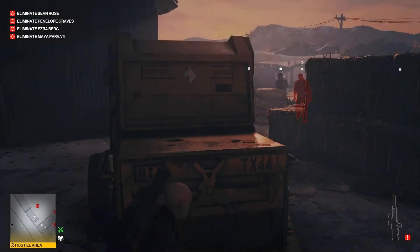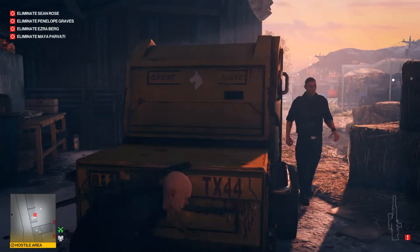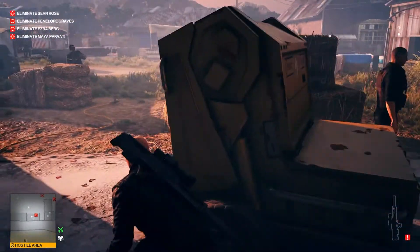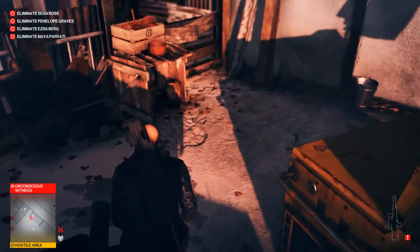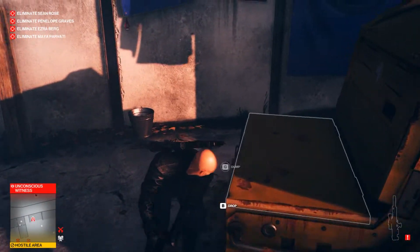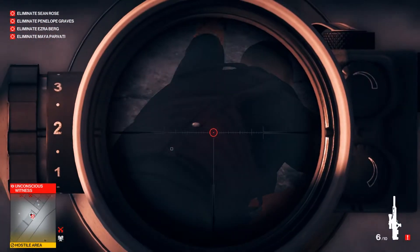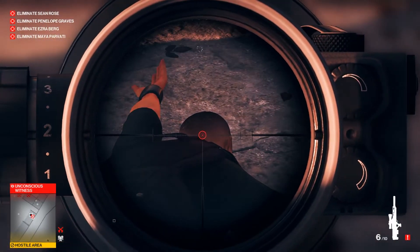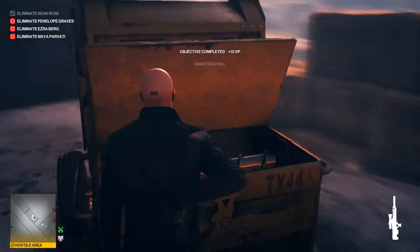Don't move too much. Wait for him — whether he goes to the right or the left. If he goes to the right, you go to the left. Knock him out and drag him over there. Our silent assassin marker is done because he saw us, but since he's a target it's fine — we just kill him and we're silent assassin again.